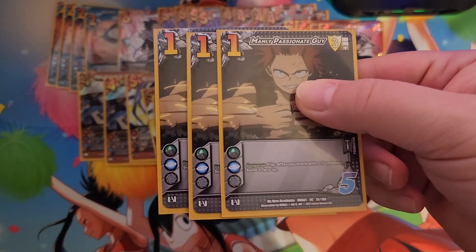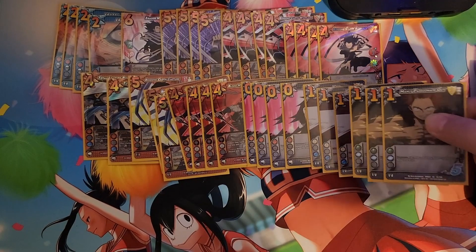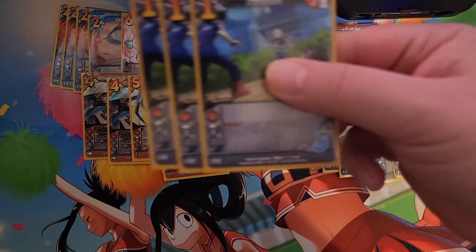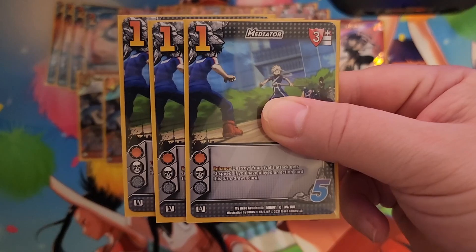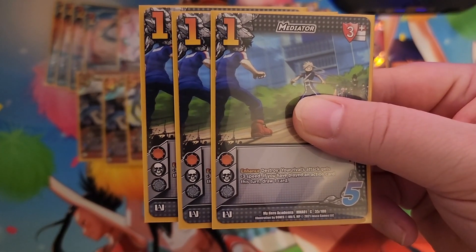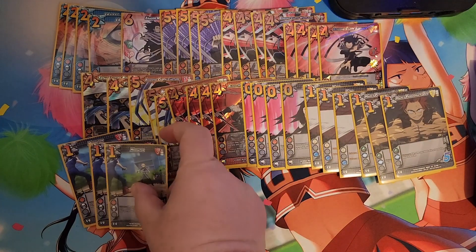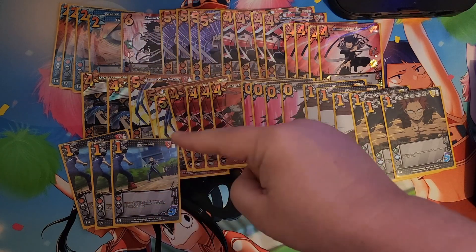Three copies of Manly Passionate Guide — that's just so that if we do block with a foundation, we can build it so we're not losing it. Then we have three copies of Mediator. Enhance: destroy — your rival's attack gets minus three speed. If you've played an action card this turn, you draw a card. Really, really super good because you get to draw the card, and we've probably already played the Erase anyway, so we actually do get to draw the card.